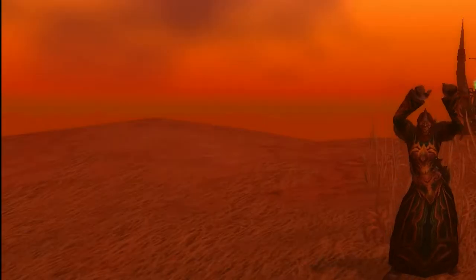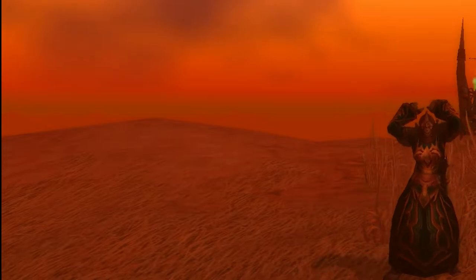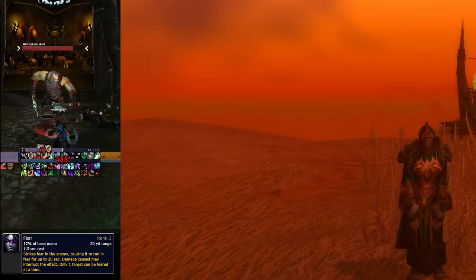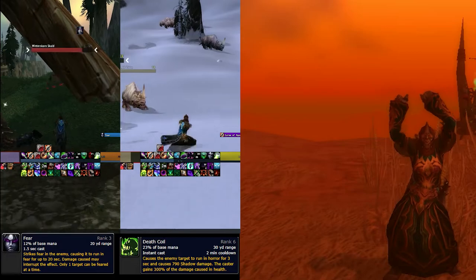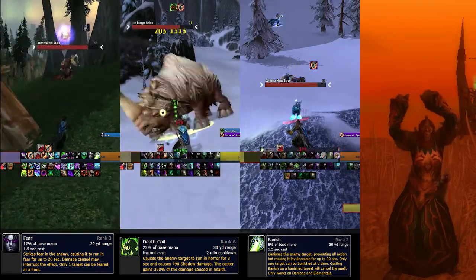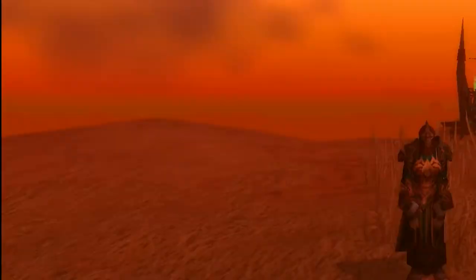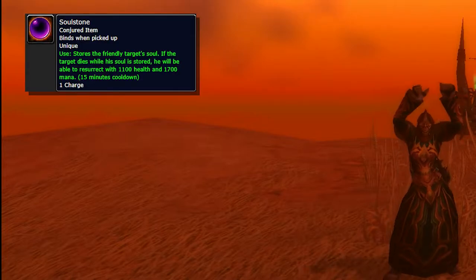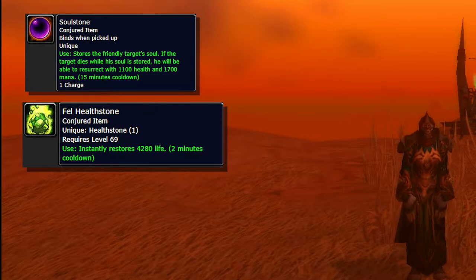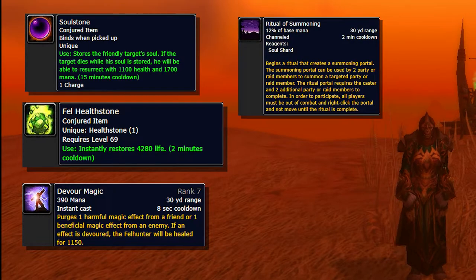Although not known for their support spells, Affliction Warlocks do bring some unique utility spells to their team. They bring single target CC in the forms of Fear and Death Coil, and the demon and elemental exclusive hard CC in Banish. They also bring Howl of Terror and AoE Fear, a combat resurrection spell with Soul Stones and Healthstones, which can be used with any combat or healing potion, a magic dispel or purge from the Fel Hunter, and warlock summoning.